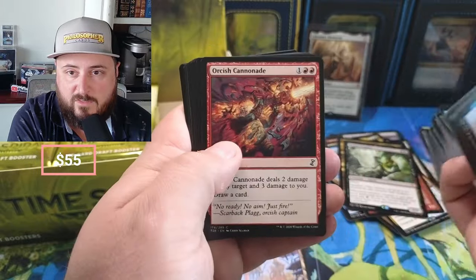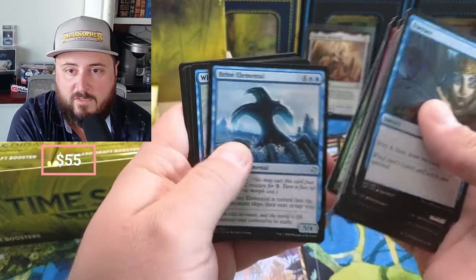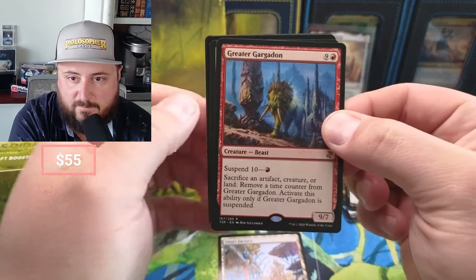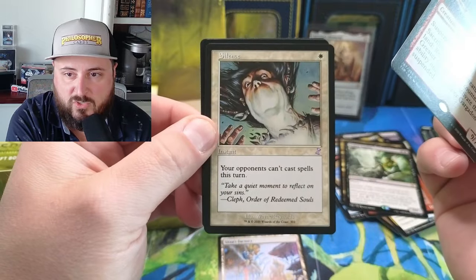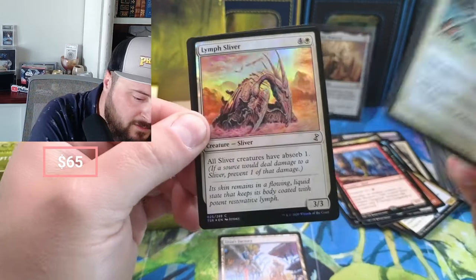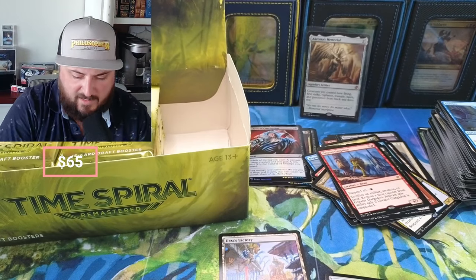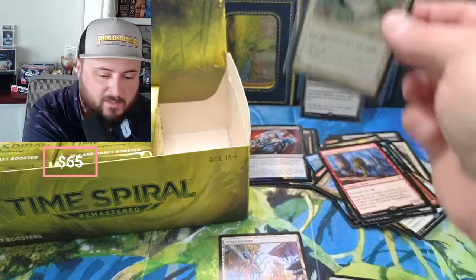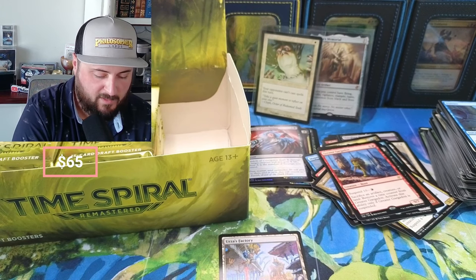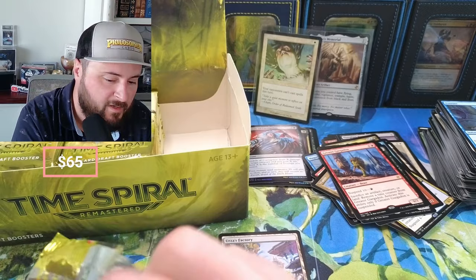We got the Drake. Some more Kithkins, Grapeshot. Necrotic Sliver — there we go! Greater Gargadon — suspend 10. Silence — coming in, and I think this is a pretty good one. A Lymph Sliver — that's pretty awesome. Something tells me Silence is around $15 or so. I haven't touched this stuff in a long time, so going from memory here. That might just have to make its way into the sliver deck.